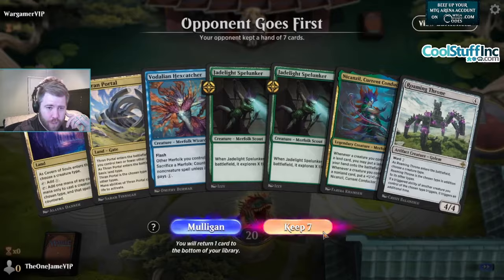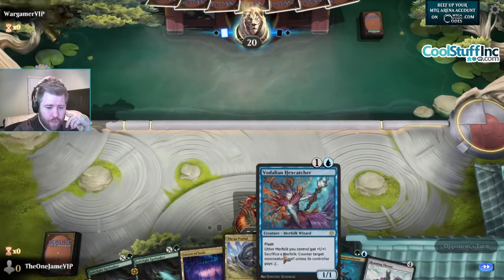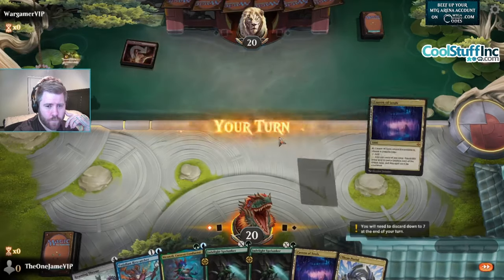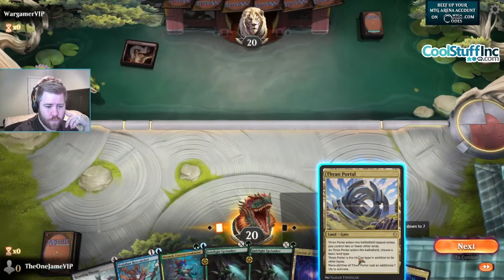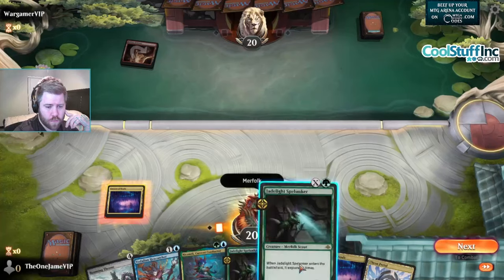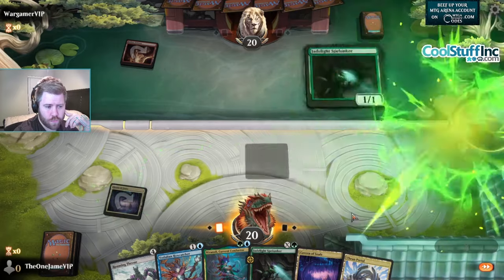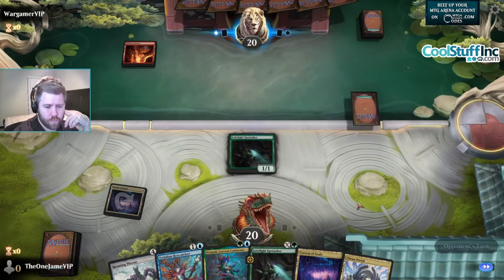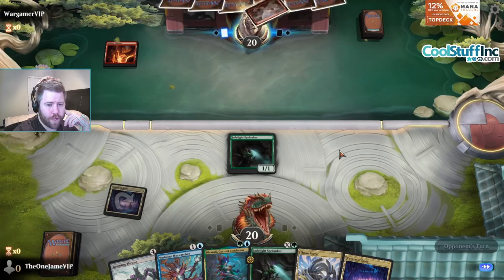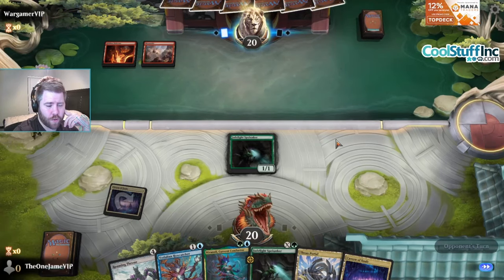All right, we're gonna keep this hand. I think I'm gonna place Spelunker as a one drop. I'm not going through Thrann Portal yet because I don't know if I'm going to draw either Twisting Turns or the vehicle yet.